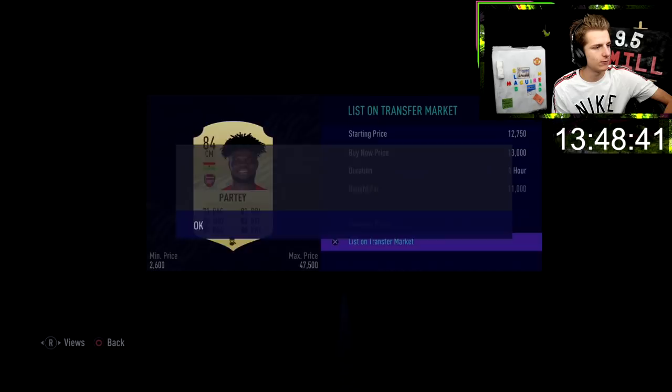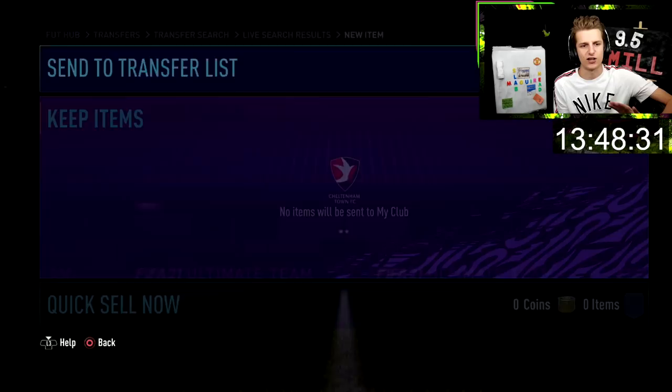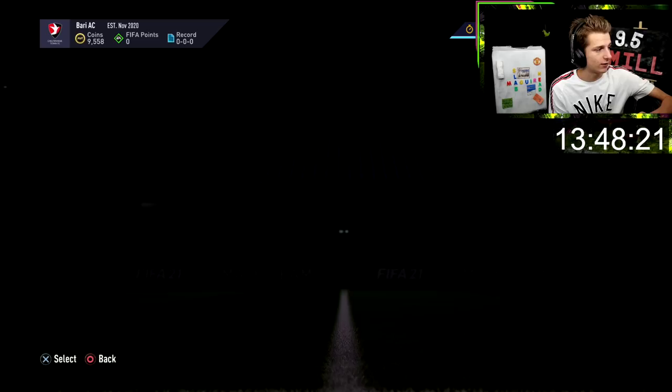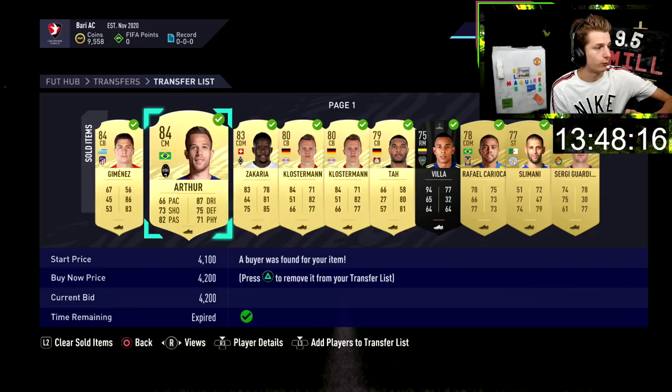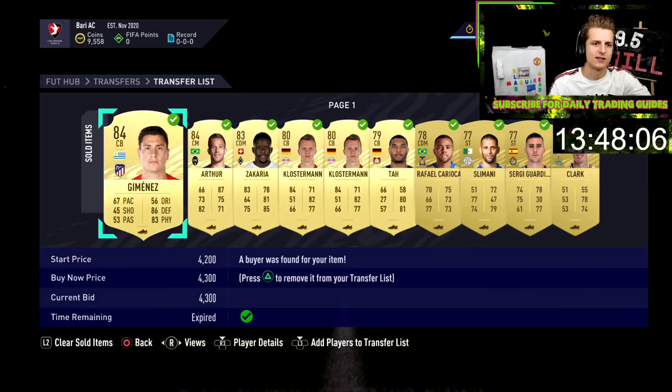A few more deals: Partey at 11k to flip for 13k, Ariat at 2.6k to flip for 4k, and Pianic at 7k to probably flip for 8k — UCL cards can actually sell for more with shadow than gold cards, which is strange. We've had quite a lot of things sell on: Arthur bought at 3.2k, both Klossmanns at about 3.8k. We'll do another SBC.